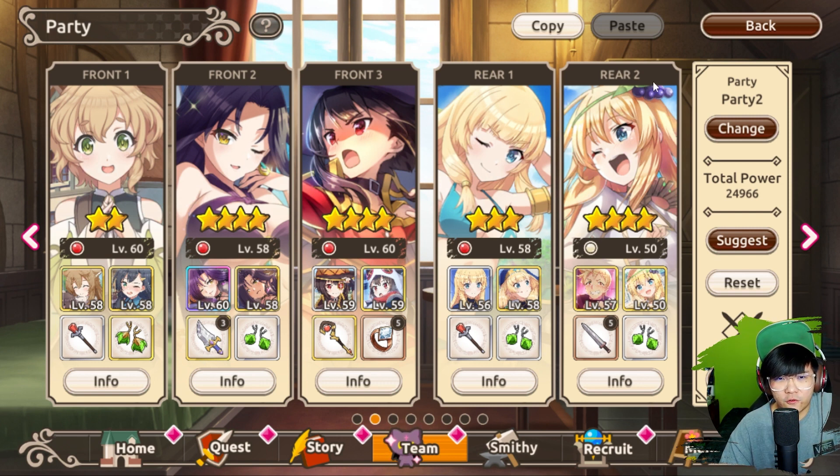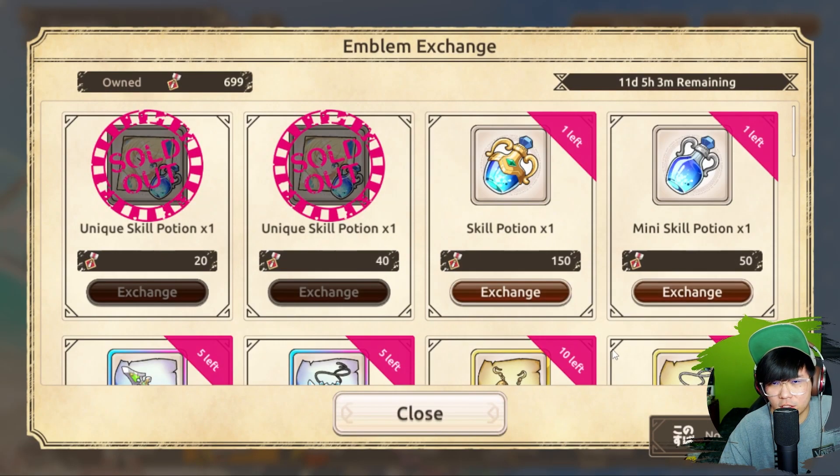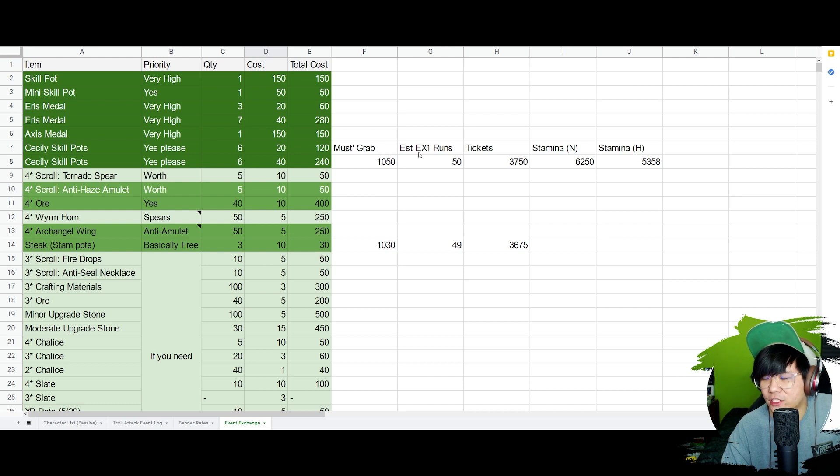I think I covered most of the important stuff. People are asking about the event exchange — I made a spreadsheet for this. Basically the top ones are the things you really want to get. Skill pots are very high priority — they cost 150 medals. You need 12 of these to max your character's skills, and of course the higher the skills, the more attack and heal they do. Same goes with mini skill pots — you never know when you need them for your 3-star characters. I think it's a waste to put them on 2-star. And of course the Aries medal and Axis medal — this is top priority. Please try to farm the event for these.